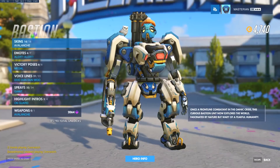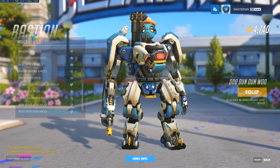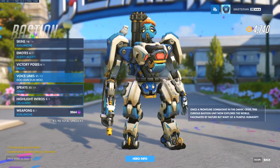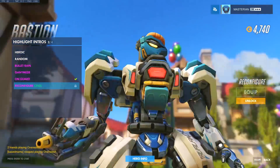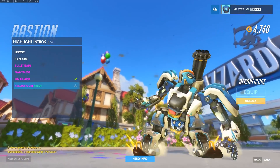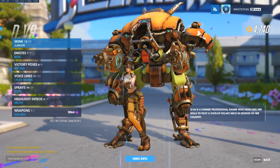If you want to see the sprays or player icons for yourself, you can check them out on the Overwatch blog. Next hero — check out his voice line, more beeps and boops — and of course that is such a cool highlight intro. Once I unlock that, that's definitely going to be what I equip.